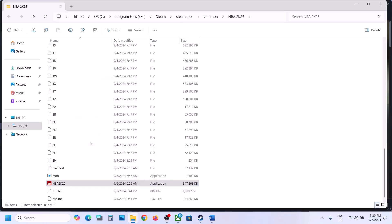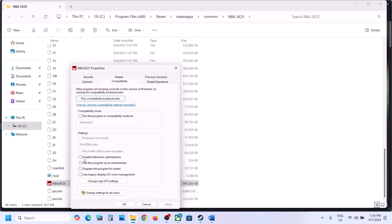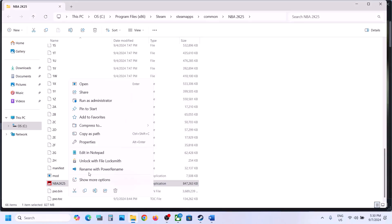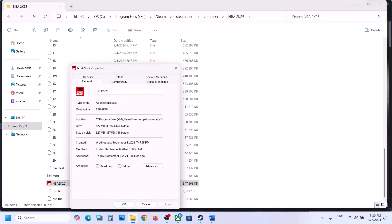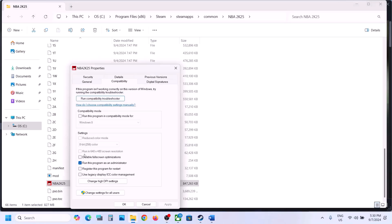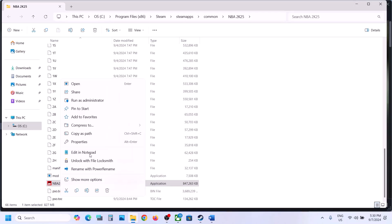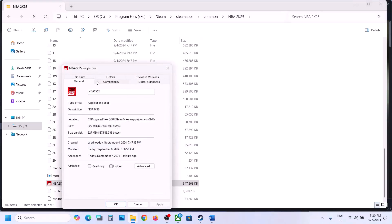If that does not work, make a right click, go to Properties, go to the Compatibility tab, and put a check on 'Run this program as an administrator', hit Apply, click OK, and launch the game. If that does not work, go to Properties once again and this time put a check on 'Disable full screen optimization', hit Apply, click OK, and then launch the game and check. If still not working, you can uncheck these boxes and follow the next step.